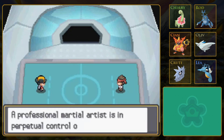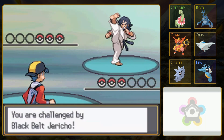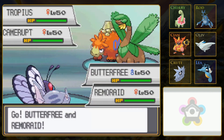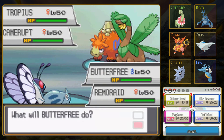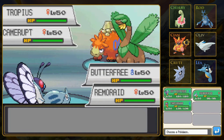Tropius is Grass and Flying, so it's not weak to Bug. It is weak to Flying though - and doubly weak to Ice. Remoraid is going to be so useful here. I would gladly sacrifice Butterfree to give a second attack to Remoraid. The question is, which one is a bigger threat - Camerupt or Tropius? Probably Tropius, actually.